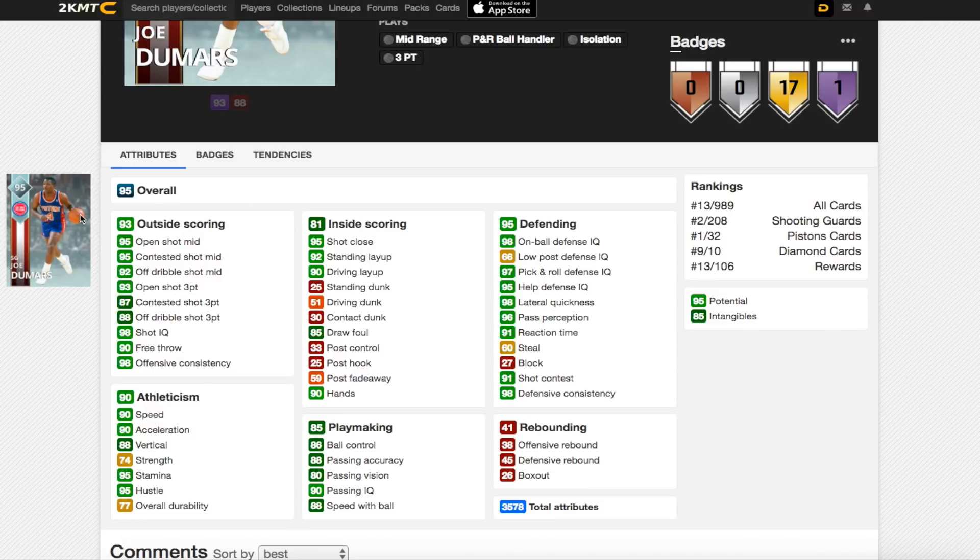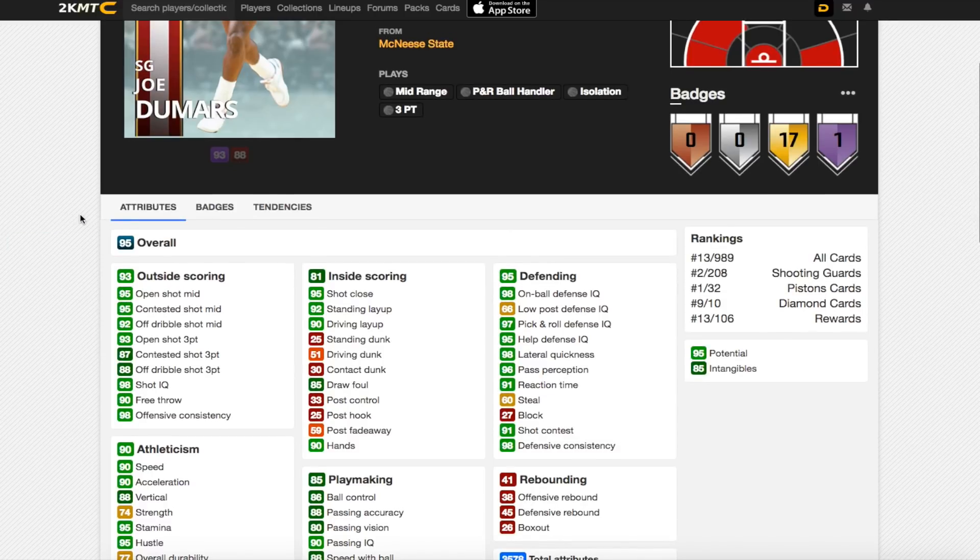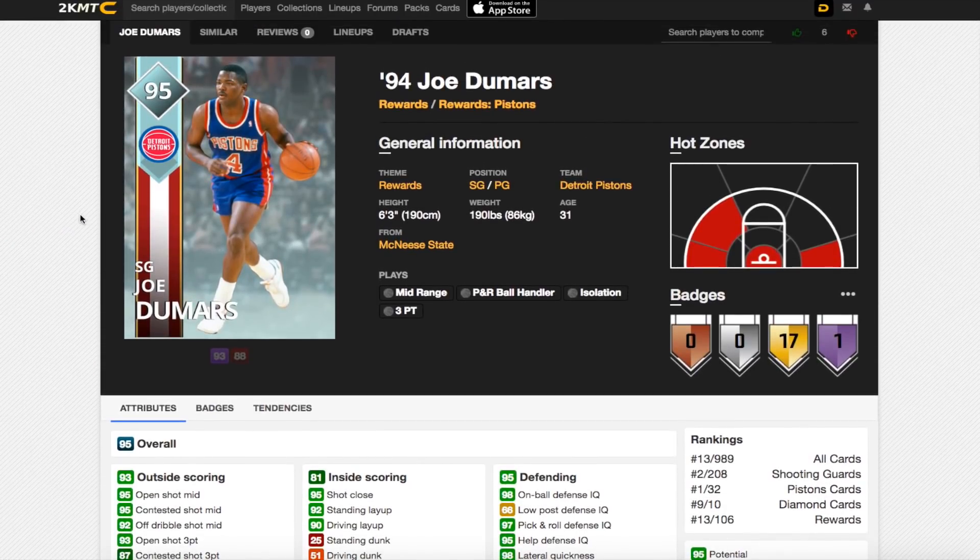He's got good speed with ball of 88. His defending is unbelievable — 98 on-ball defensive IQ. He's only got a 60 steal though, which is very poor. Even though he does have great lateral quickness, the steal is probably the most important defensive stat in my opinion. But overall this card is quite good.